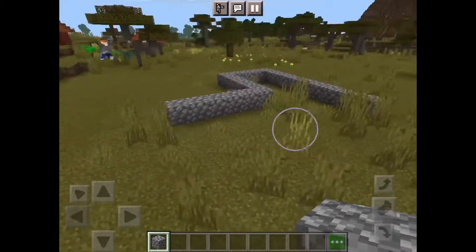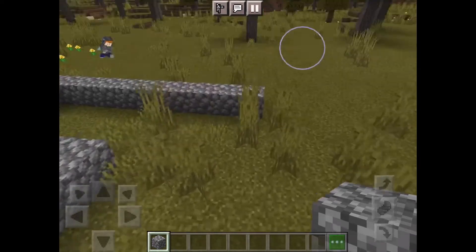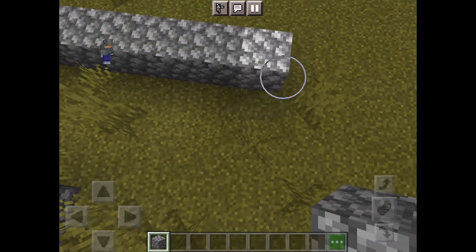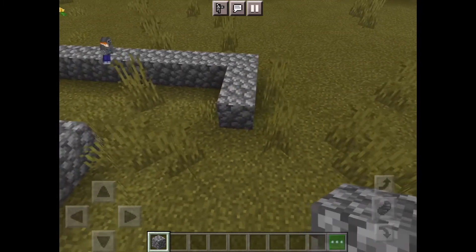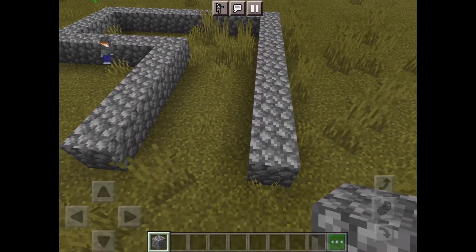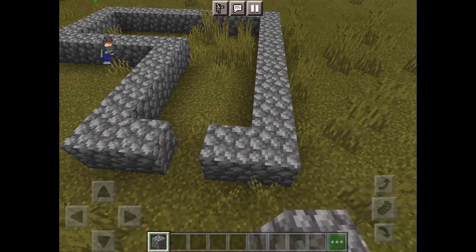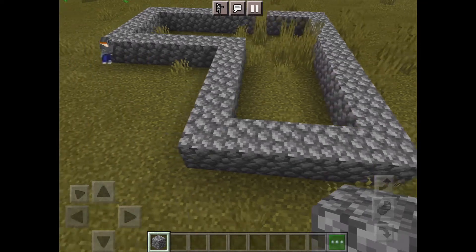As you can see, we've got our main ranger bay in a kind of shape. Now we're going to bring this around again and as we bring this along we'll be able to get into the basic shape. As you can see now we're in the basic shape of our ranger base.